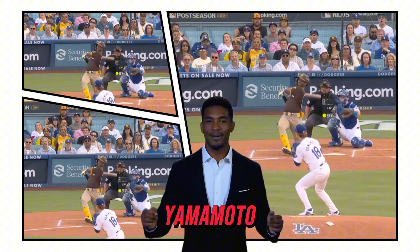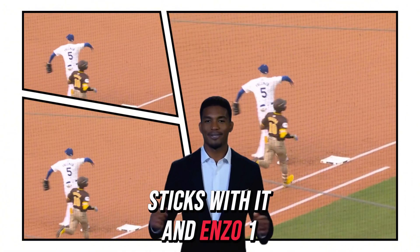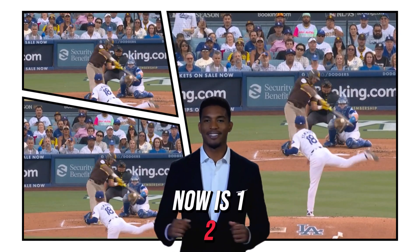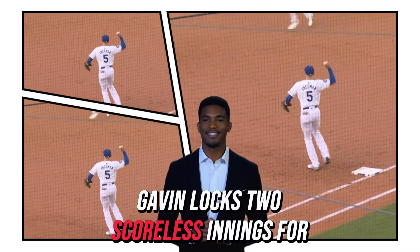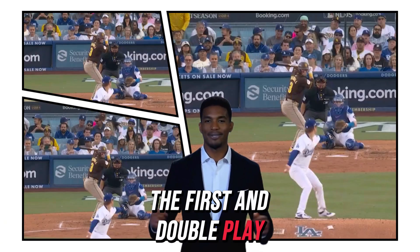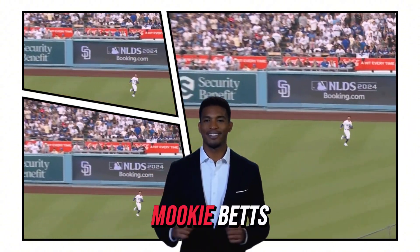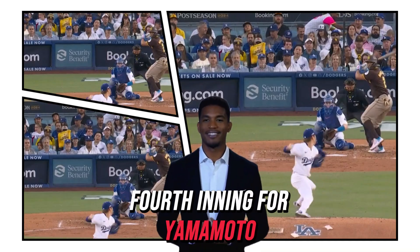There's one from Yamamoto, he pulls it to second — Gavin Lux knocks it down, gets the out, and ends a one-two-three inning for Yoshi Yamamoto. Now it's one to ground ball to second, easy play Gavin Lux — sets the tone for Yamamoto. Breaking pitch, pop to right — Mookie Betts. A one-two-three fourth inning for Yamamoto.